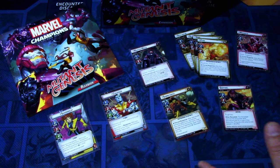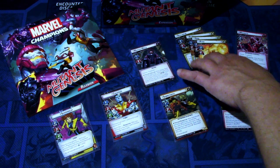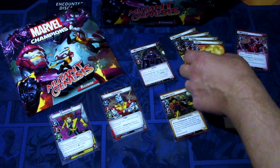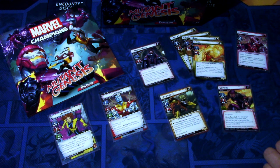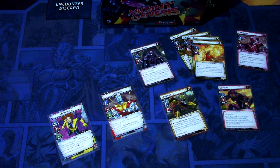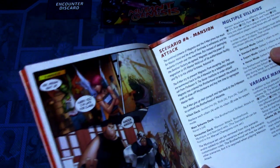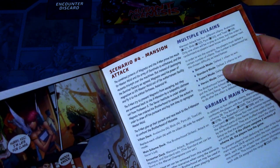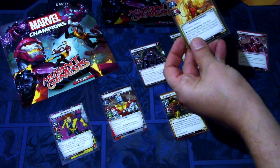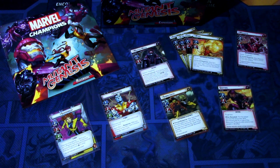The fourth scenario is probably my favorite from the box — the Mansion Attack. We face Pyro, Toad, Glob, and Avalanche attacking the X-Mansion. You have to defeat a number of them depending on difficulty: one villain on Skirmish, two on Standard, three on Expert, and four on Heroic. They all have 14 HP per player and all start with Tough, so I really enjoyed the scenario.